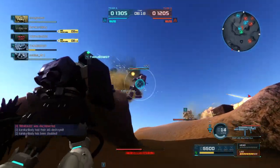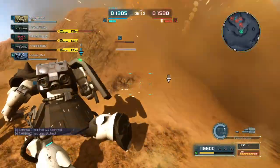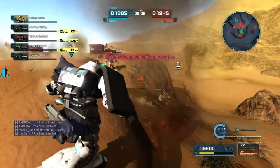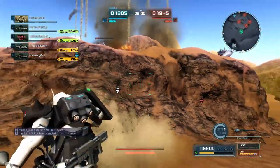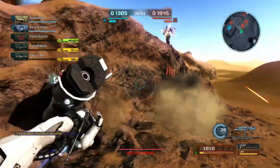One of our teammates just got disconnected. This was a raided match, so I think they maybe accidentally tagged too many allies with a sniper rifle — I'm not 100% sure. Whatever the reason, we are down a person and we're also down about 600 points. I saw most of the team was dead, so it was time to pull way back and hide under these rocks.